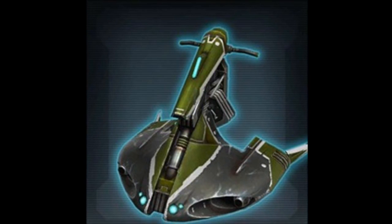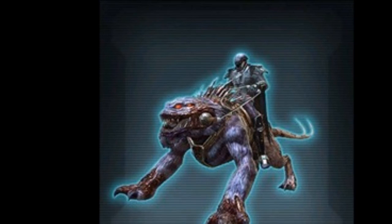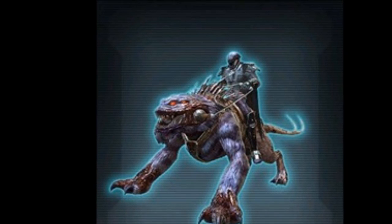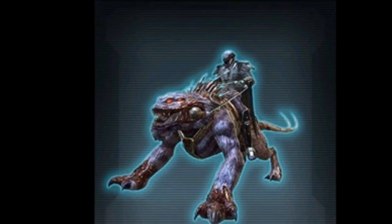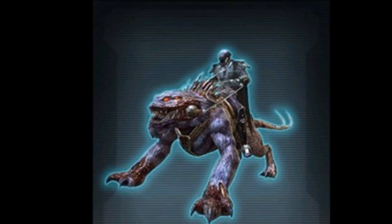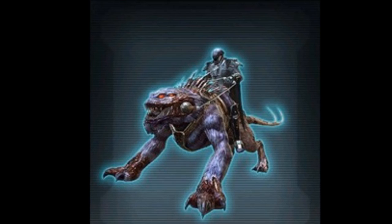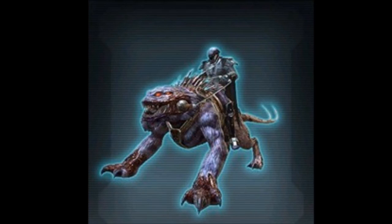Next we have the Corrupted Nexu — it's a reskin of the Savage Nexu, just with a different color and a corrupted theme to it. It's different enough that it's not just a straight reskin, but it is very similar. It's the same thing they did with the companion — they released the Nexu companion in the Strategic Alliances packs and then reskinned it as the Nathema Beast and put it in one of the recent cartel packs. The Savage Nexu did pretty well and sold for a lot of credits, so I do see this one being popular as well. Hopefully this is gold. It's really hard to tell which of these mounts are going to be gold or silver.